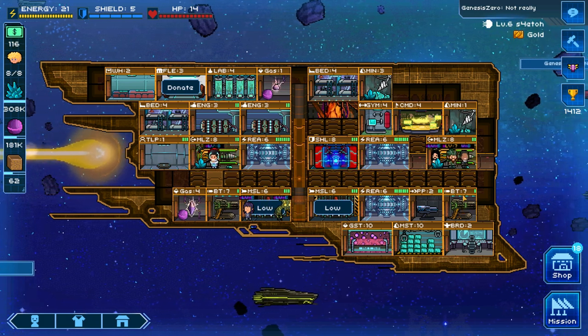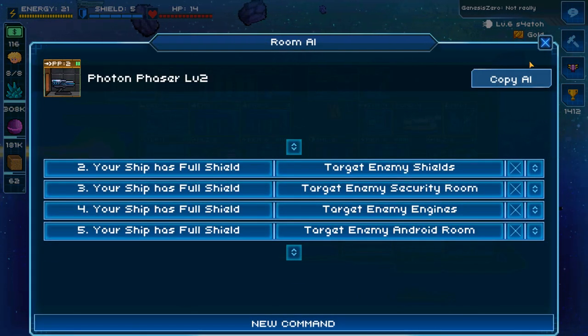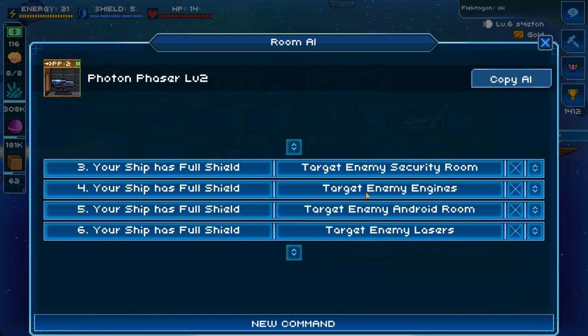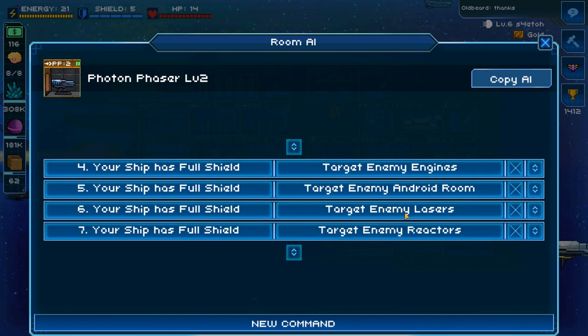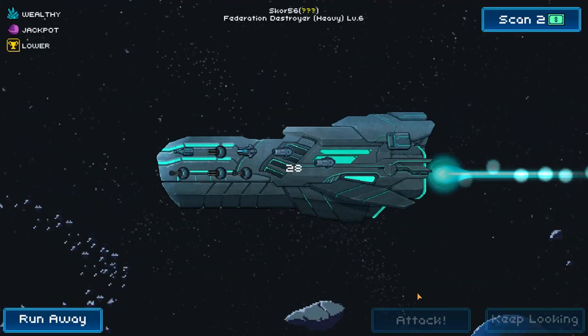You can quickly focus fire a low-health room and start doing hull damage. At my current stage, I find the ideal target is still the enemy shields, but later on shields aren't the best target due to armor and health. You want to be targeting rooms like the security room, which only has one health, enemy engines with two health, android rooms which are small with two health, and finally lasers and reactors as fallback rooms if no better targets are available.